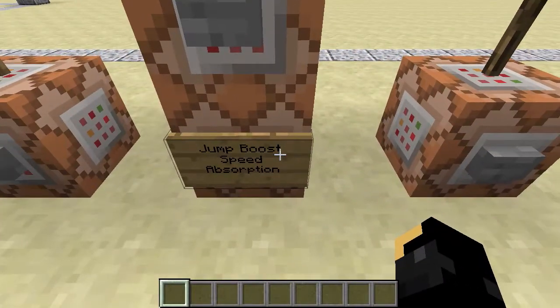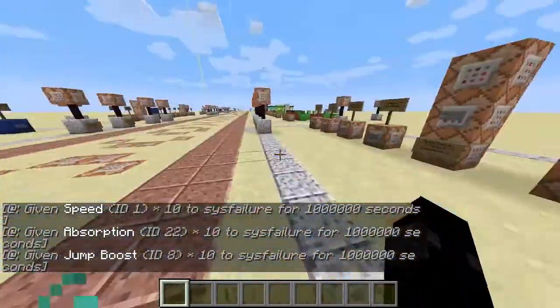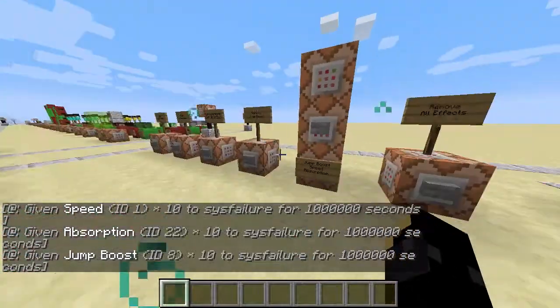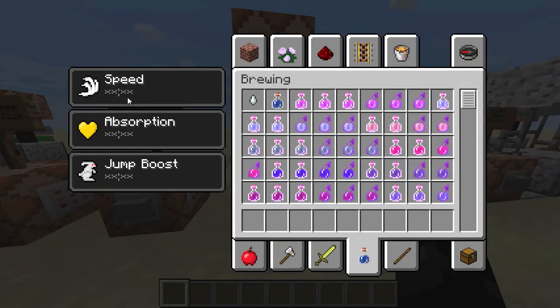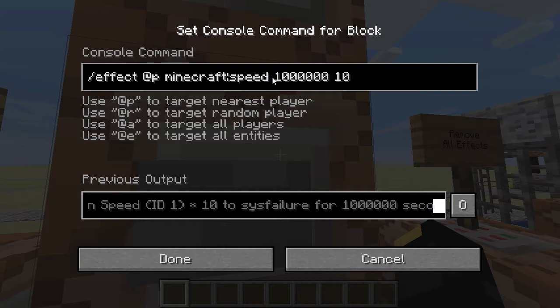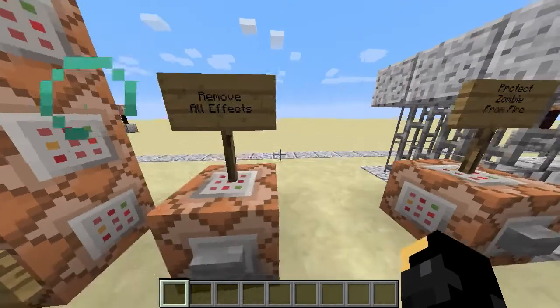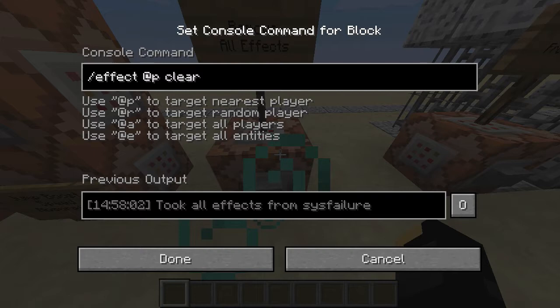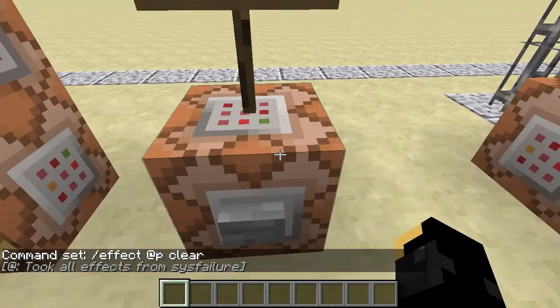Now, say we've got these three here - jump boost, speed, and absorption. So if I hit the button, I'm quite fast; if I jump I'd take off, and I'm also regenerating health with particles going everywhere. But if you look in here, I don't have any time left registered. Some silly fool has gone ahead and set these to the maximum time limit possible, which is a million seconds. If you don't set any time at all, you get 30 seconds as a default. But a million seconds is the highest you can have. So how do we get rid of three effects? There is a remove all effects option - it's simply giving the effect command, closest player again, of clear. Press the button, and no more effects on screen. That's the command equivalent of drinking a bucket of milk.